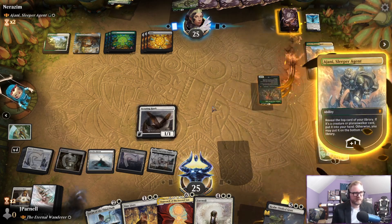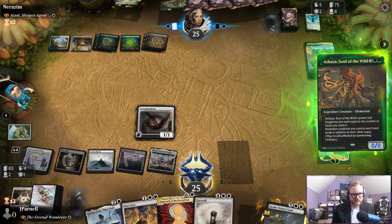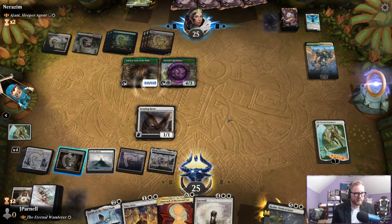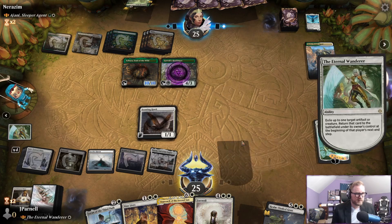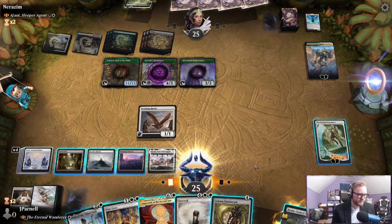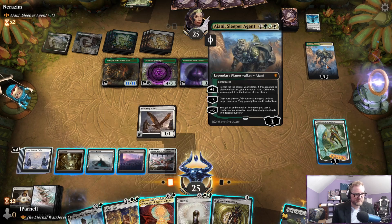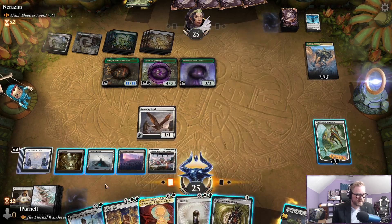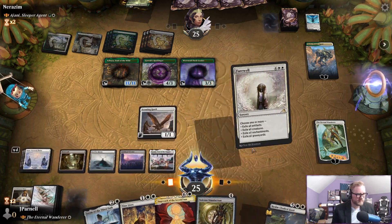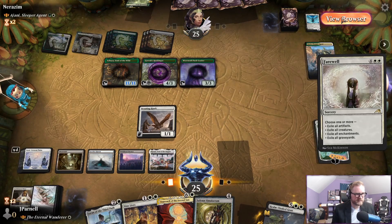They found Ashaya, Soul of the Wild, and a Garrix Harbinger. I think we might be doing a Farewell here and then attack Johnny. Let's just get everything — as it doesn't get planeswalkers, we don't want anything crazy to happen.